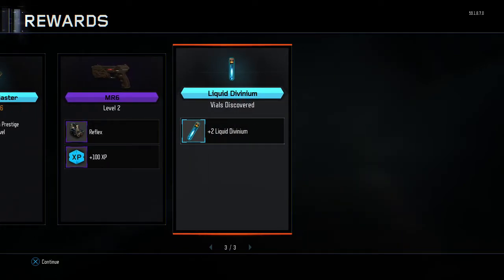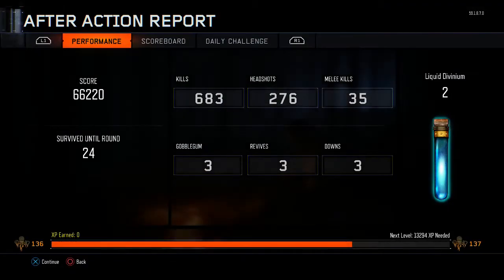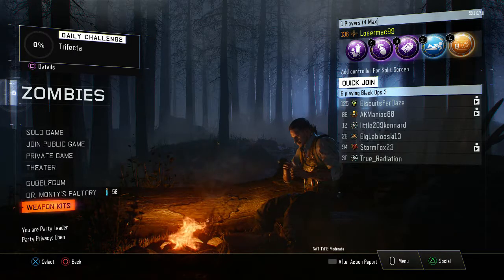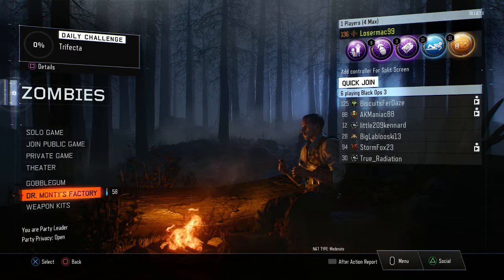Anyway, unlimited Liquid Diviniums — I only have two for this game. I literally got these two, one on round 5 and then one on round 20, and then I went up to round 24. Level 136 — that doesn't matter, though. So that's one thing.